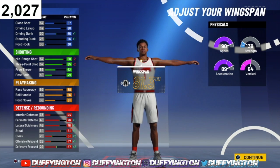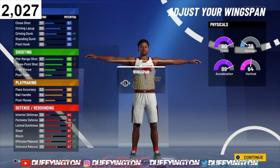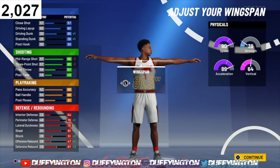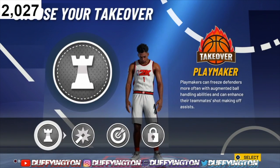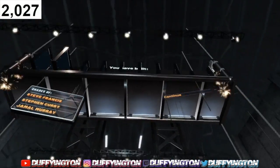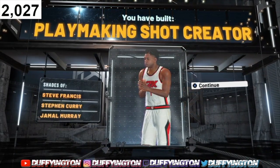The defense goes absolutely nuts — your perimeter jumps up to 81, your lateral quickness jumps up to 81, and your steal jumps up to 86. Guards are gonna be poking everything this year. On top of that, you have lockdown takeover, which gives a significant boost — I believe it's plus five or plus ten — to your defense. Your speed at 99.9 jumps to 99, acceleration to 98, and vertical up to 73. I'm rocking with the lockdown takeover — there you have it, a playmaking shot creator with lockdown takeover.